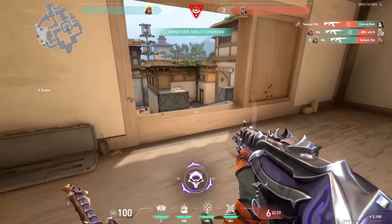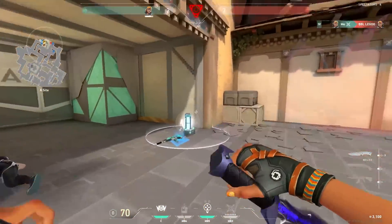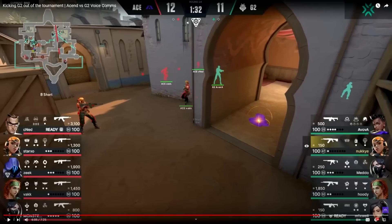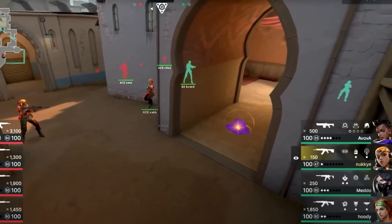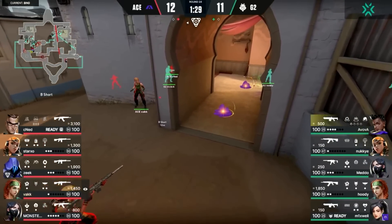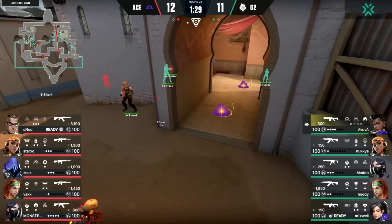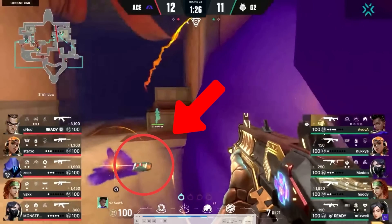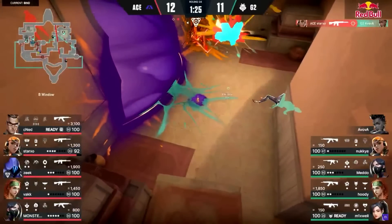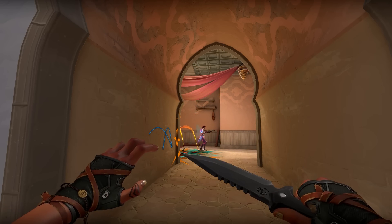Raze is one of the coolest agents because her utility allows for so many cool combos and high-skill plays. Watch how Starkso handles this situation: two players are in hookah, one has a Judge, and the corners need to be cleared. First, a Skye dog is thrown in, dealt with from the right side by a third player trying to disguise the two players still there. Starkso throws a grenade, banks it off the back wall, then throws a satchel — which stops the player trying to get out of the way of the grenade and pushes them back into it as it splits, clearing the left side of hookah for free without risking anyone going in.